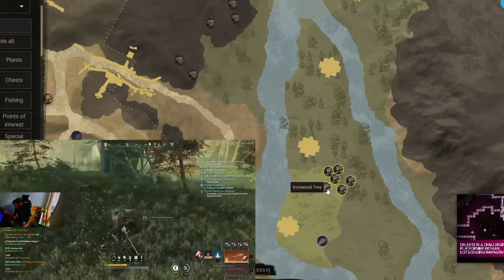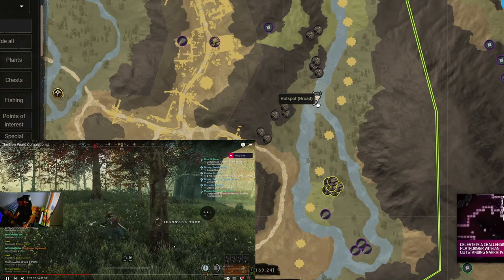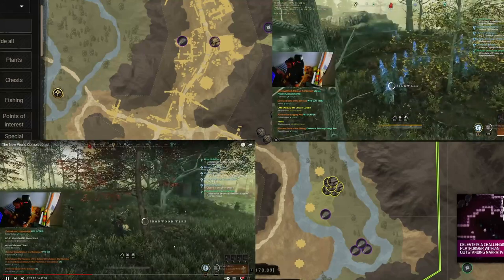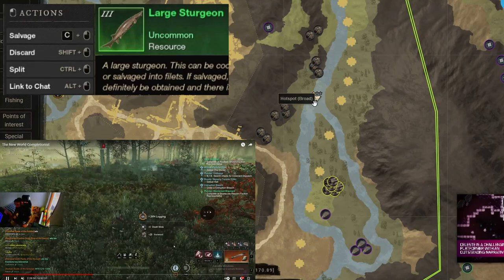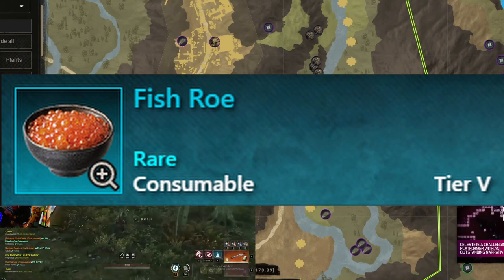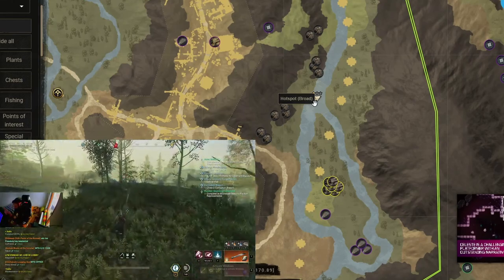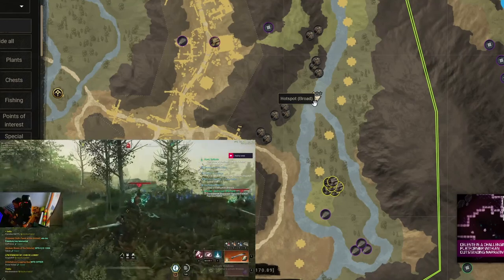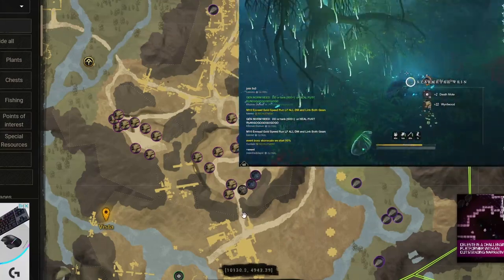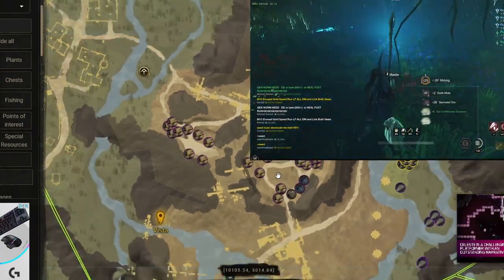If the ironwood has been chopped down, go back north and start fishing or collecting the silkweed. Remember, if you're going to fish this hot spot — this hot spot has sturgeons. Sturgeons equal, you guessed it, fish roe. On my server, Bari, fish roe goes for 180 gold at the moment. You want that gold. Then from these ironwood trees you will turn southwest and enter the cave.